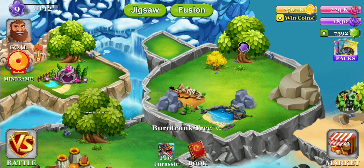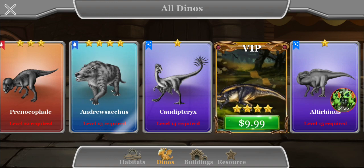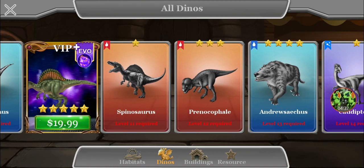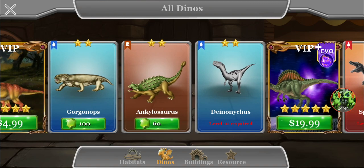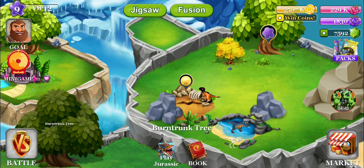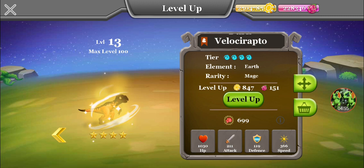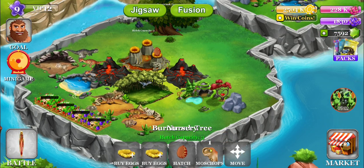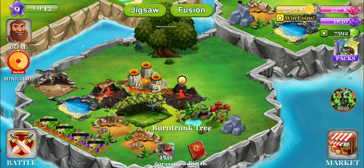I also noticed every dinosaur now has only one element. Androsalcus was half king, half water. Spinosaurus was earth with fire — they changed it, now it's only fire. Ankylosaurus is supposed to be lightning and fire too. It all changed, but not in a good way. Why did they do that? Did they think that was one of the reasons the game changed, or that it was a bit too OP? I really don't get them.